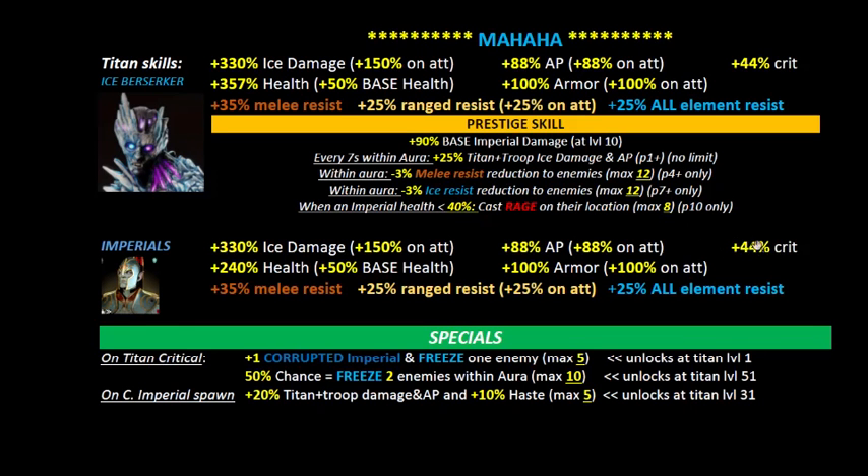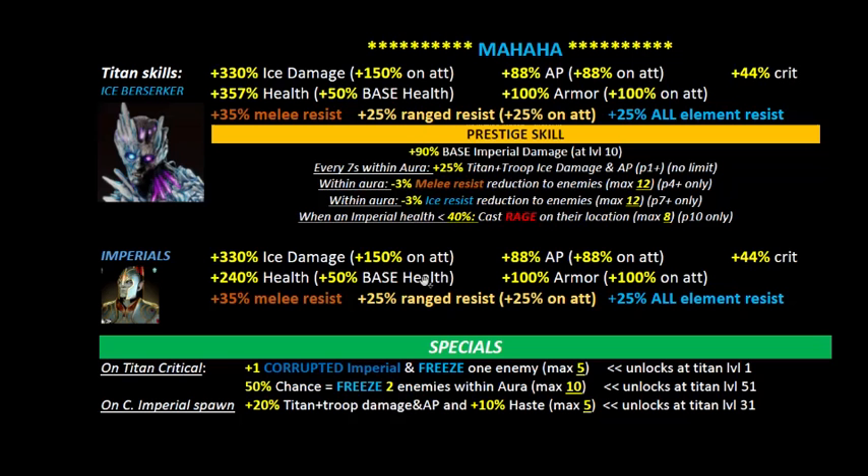With 35% melee resist you're looking at needing about two to three relics to reach a respectable amount. Most relics come with about 18% melee resist, so to take it to 80% max you'll need about three relics. The range resist at 50% I don't think you need to worry too much about, since range units attacking Mahaha probably won't be a major problem.